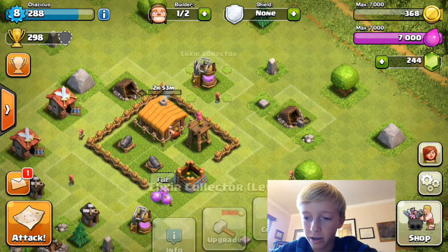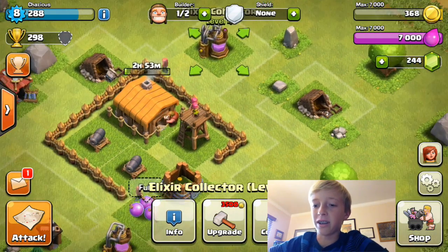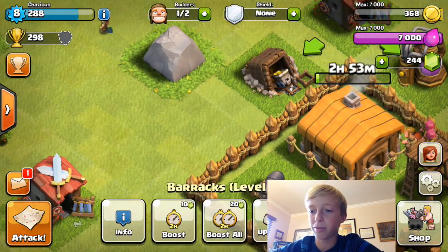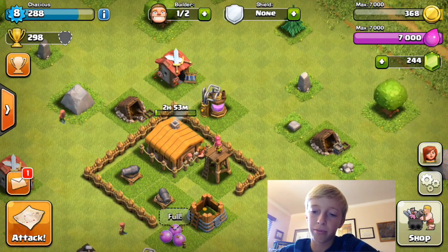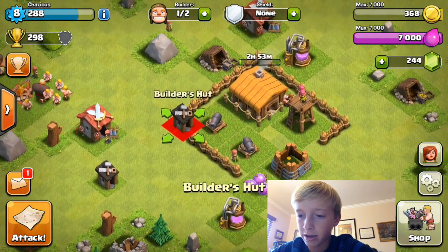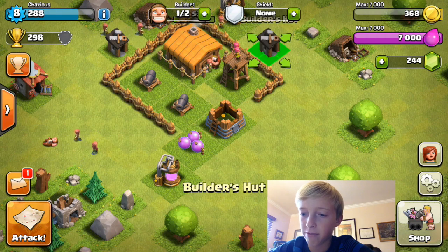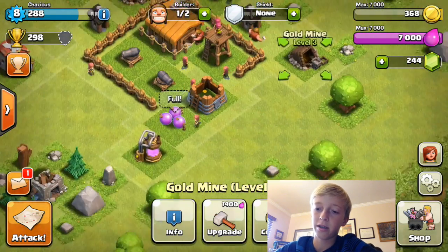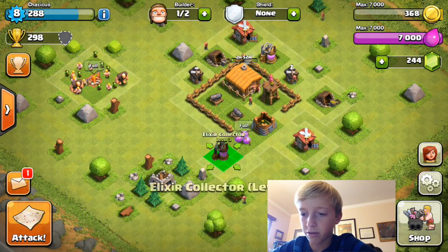We'll put a barrack. I'm going to have to zoom in — it's hard on this little iPhone that I'm playing on. Usually I'm on my iPad, so it's a lot better. That looks good — they're protecting the town hall. I'm going to put my builder's hut right here, and my other one on the same side. I like to have my bases symmetrical, but at this level it's kind of hard because there's going to be a little opening at the bottom.